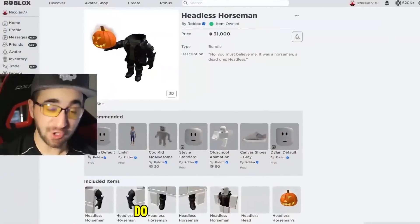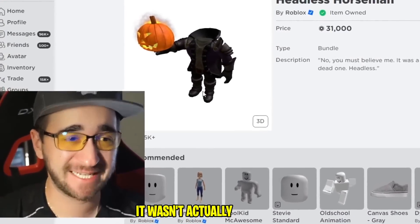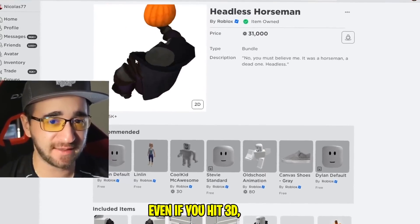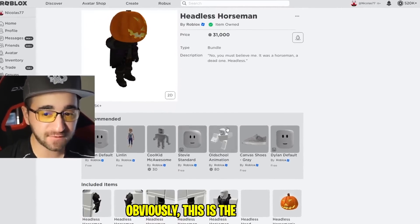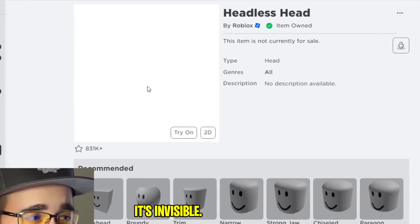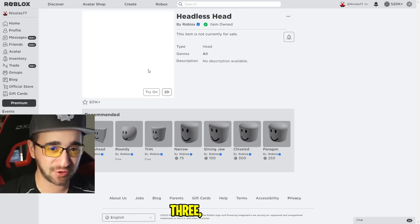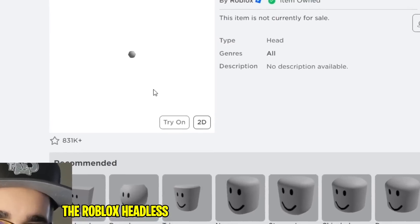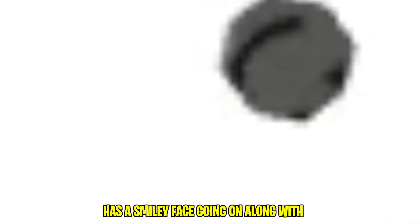Do you know the dark secret about the Roblox Headless Horseman? What if I told you it wasn't actually headless? If you go to this item and look, you don't see a head whatsoever - even in 3D there is no head to be found. But if you go to the headless head that is included with the horseman, there's completely nothing there, it's invisible. But watch this - you hit 2D, take my mouse and zoom in - three, two, one - look at this! The Roblox Headless Horseman is not headless after all. This tiny little head has a smiley face.